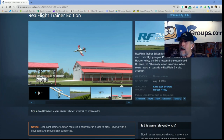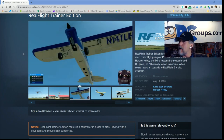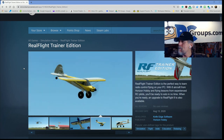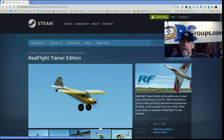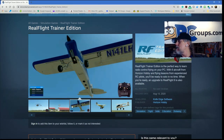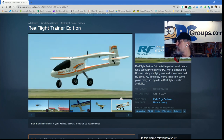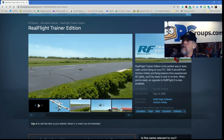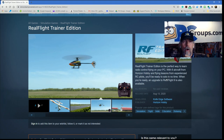Everyone, Jim DeGraham with rcgroups.com. Today I'm doing something pretty cool — this is a first look at the RealFlight Trainer Edition from RealFlight and Horizon Hobby. This has just come out and is not released yet — it'll be available in about a week. I was excited to get my hands on the software and have permission to share it with you on rcgroups.com and our YouTube channel. We're currently on Steam where you can check it out, see some screenshots, and see the airplanes available. This is the perfect way to learn radio control flying on your PC. So who is this for? Primarily it's for you — the person who wants to be an RC pilot but doesn't know where to start.